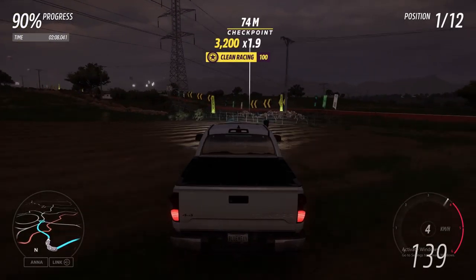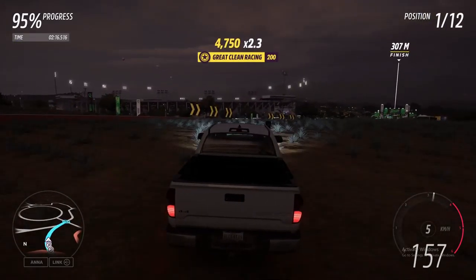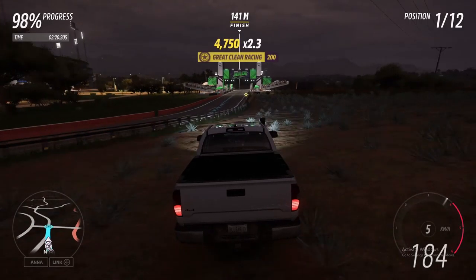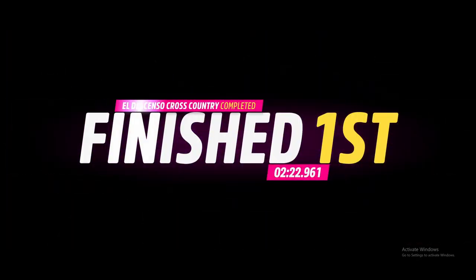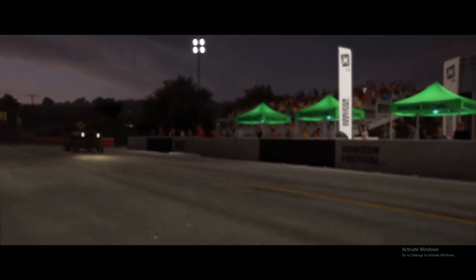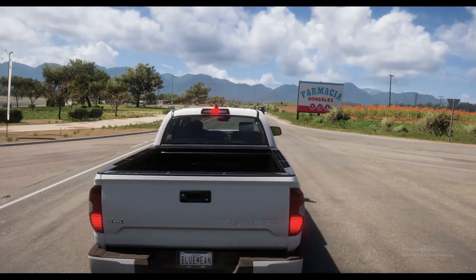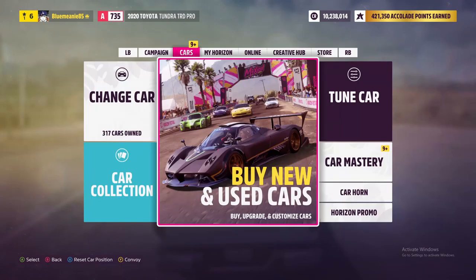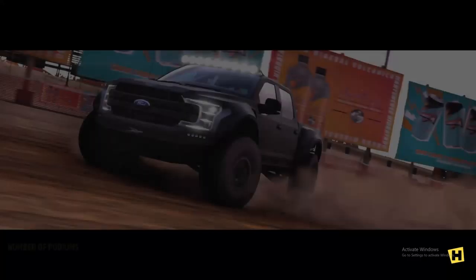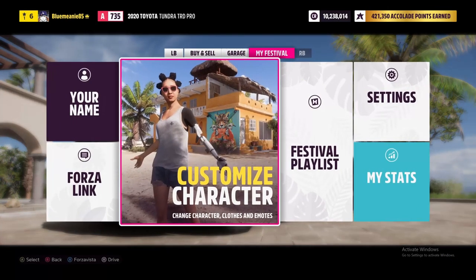I wonder what would have been better - the stock V8 in the Tundra or the big 6.7 V8 diesel. I'm pretty sure this V8 diesel is the Silverado diesel - the big V8 diesel you find in the Silverado. It could be a Cummins from the Rams but we don't have the Rams. It could be an F-150. But now, one thing I want to try - we'll go back to the house. I want to see how hard this thing pulls and how it goes over jumps with the turbo on it, having 3000 Nm of torque.